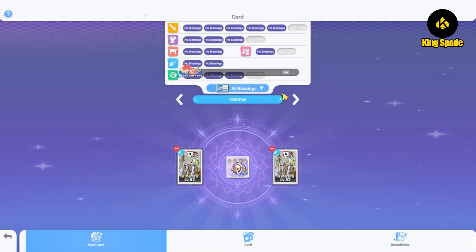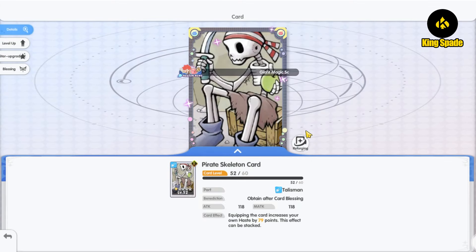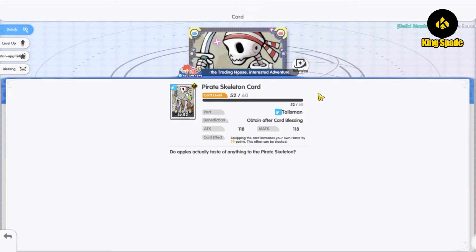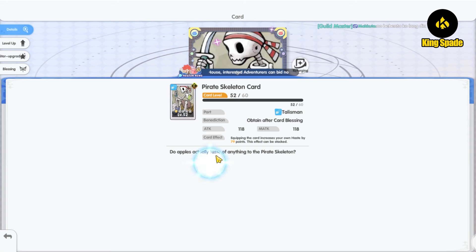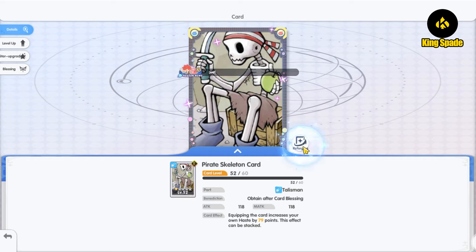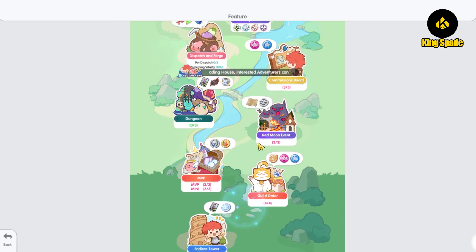Next is the optimization on the card reforge function. To reforge a card is to reset the card level while still receiving back the EXP needed for upgrading it. Now, players have to click on this arrow first to bring up the panel before they can reforge the card. This adds one extra step — previously you could reforge directly without clicking the arrow. Perhaps this is to prevent accidentally clicking the reforge button when just scrolling on the screen.